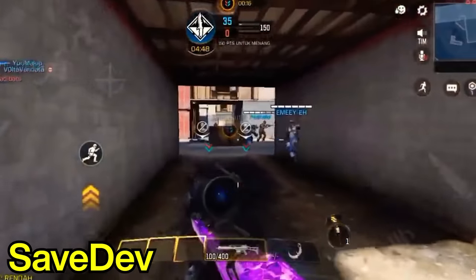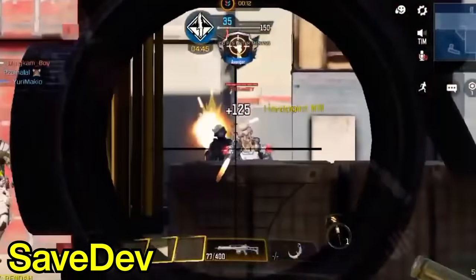Steps 2.1 and 2.2 go hand in hand to find your perfect sensitivity when you're ADS'd. Repeat steps 2.1 and 2.2 for other scopes if you use automatic weapons with them.